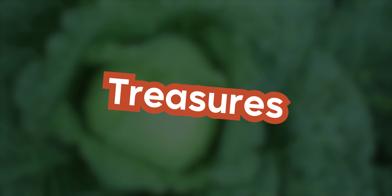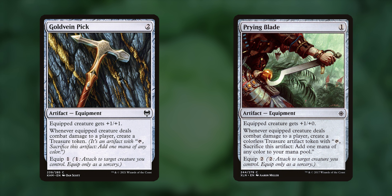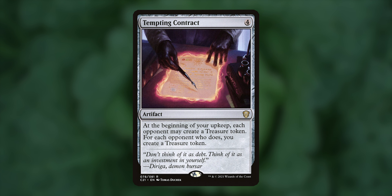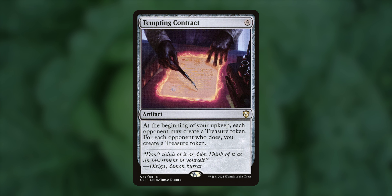Treasures. White always needs some good ramp effects. These are not all part of the ramp section of the deck, but they may help immensely nonetheless. Gleaming Barrier enters the battlefield to create a treasure — not bad for 2 mana, and it acts as a nice blocker. Goldvane Pick and Prying Blade both allow a creature, probably Momo, to create a treasure upon combat damage. Monologue Tax and Smothering Tithe, of course, don't need much introduction — creating free treasures when opponents do stuff, just high-value cards. Tempting Contract is a cool artifact that potentially makes us 3 free treasures if our opponents want their own treasures in a 4-player game, really neat and super helpful in a mono-white deck.